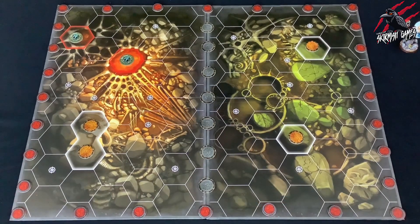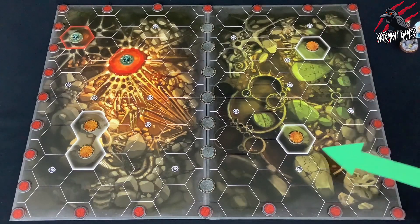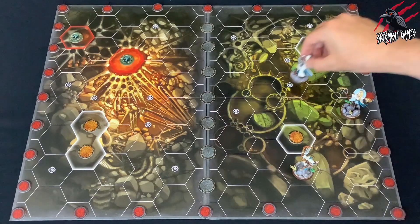Next we've got starting hexes. Some of the hexes contain a white Warhammer Underworlds symbol. These are used when placing your fighters and are called starting hexes.